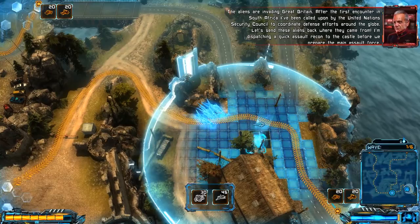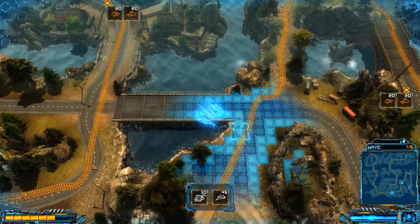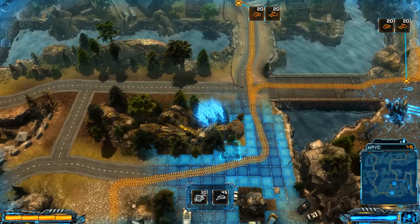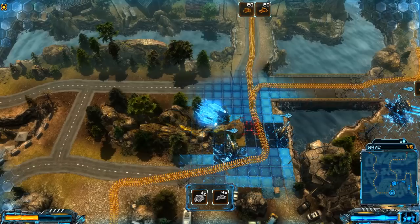I'm dispatching a quick assault recon to the castle before we prepare the main assault force. I only have a couple of towers here — makes this a bit rough. I'd like to get more of these, but it's kind of hard to do so. I'll just move that right there — it's like the world's smallest fence, but I'll take it.